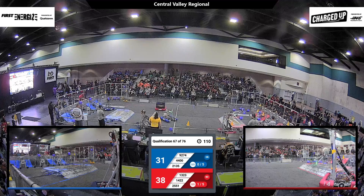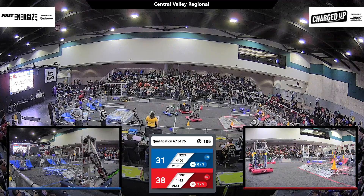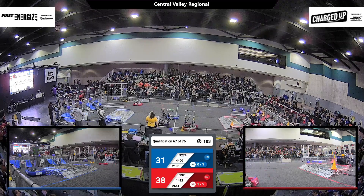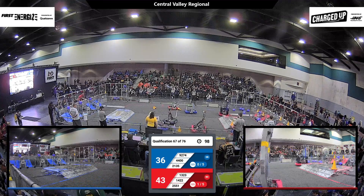4400 grabs a cube for the Blue Alliance. Let's see where they're going to place it — they shoot it nicely, like a little jump shot into the top row. That scores five for their Alliance.